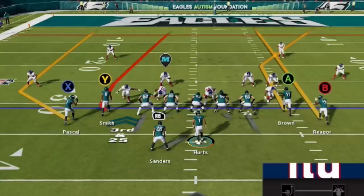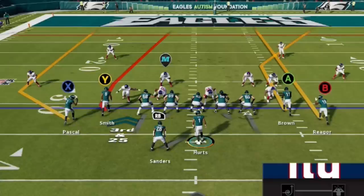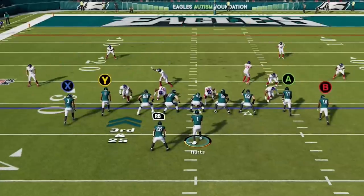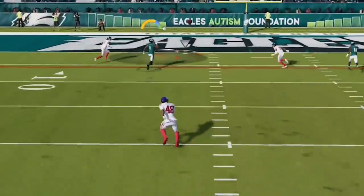Now that we have protection calls down, the next most important thing is reading a defense. I already made an entire breakdown on how to read a defense — link in the description. The quick version: if cornerbacks are five yards off the receiver, it's typically Cover 2. If they're eight yards off, it's typically Cover 3, Cover 4, or man coverage. The easiest way to tell man from zone is cornerback alignment — if they're out wide of the receiver, it's typically zone; if they're right in front of the receiver, it's typically man. Here I read Cover 2, and since Cover 2 is weak over the middle, we get an easy touchdown up the seam between the two safeties.